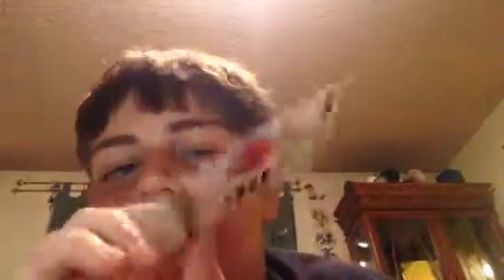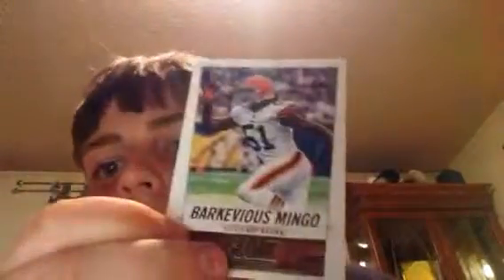So we got Prince Amukamara, just a regular base card. We got Clay Matthews Score, we got Delaney Walker, and we've got Barkevious Mingo — however you pronounce that. These are upside down, I don't really know how to help it. That's even worse upside down, you can barely see the words, but oh well — just as long as you can see the player.